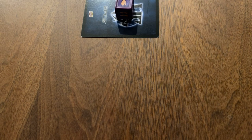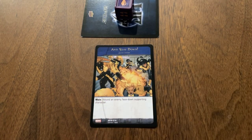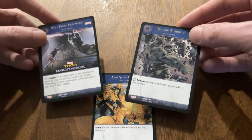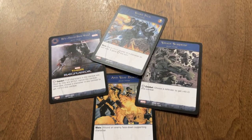On my next turn, their character is still face down so I can't attack it, but I have another plot twist called And Stay Down that I can play during my main phase. It lets me wound a face-down supporting character, so I can KO Venom without even entering combat. Plot twists can make the game unpredictable for your opponent, but each card takes up a slot in your deck. Tuning your deck with the right mix of cards can be a fun challenge and is essential to becoming a skilled Versus player.